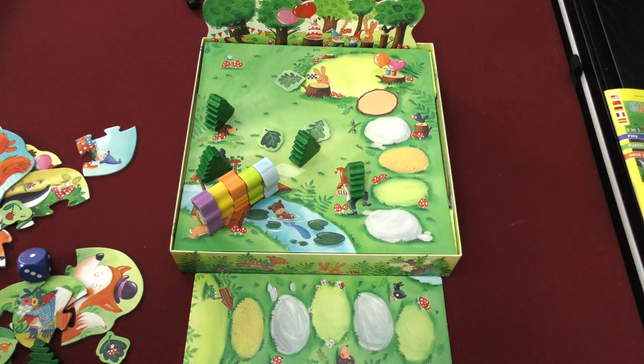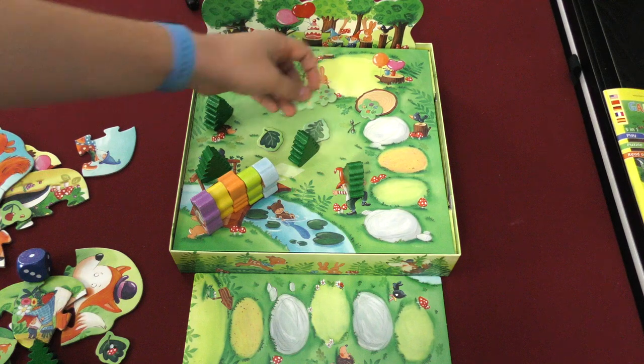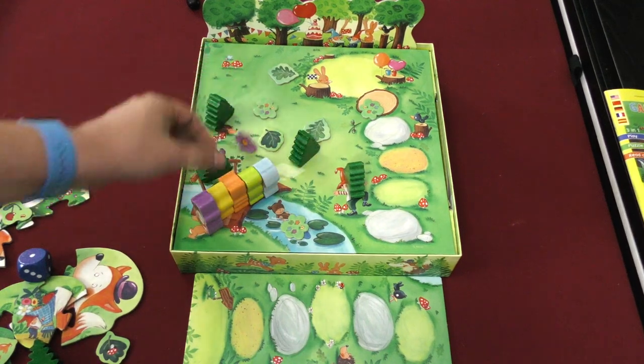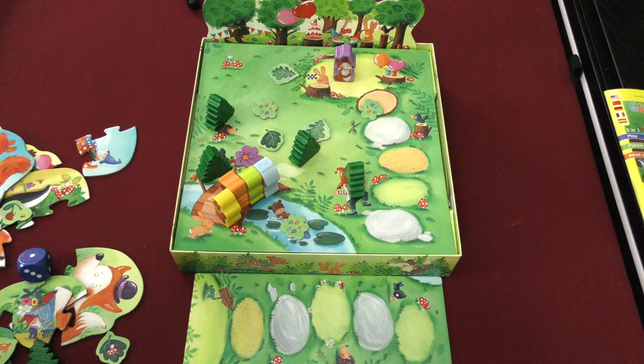You can even play kind of a cooperative memory match game, where you put out a bunch of flowers and you're trying to go and find the flower that matches your color. So if I was the purple fox, I would want that color, and then I get to go to the party with everybody else.